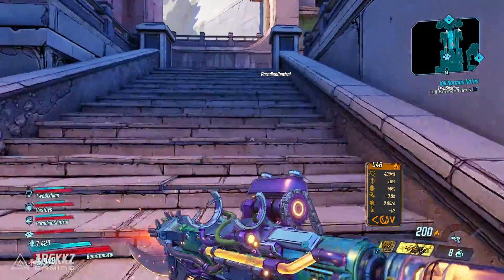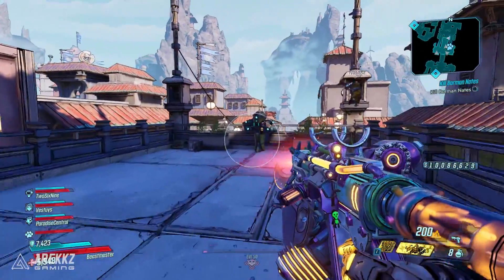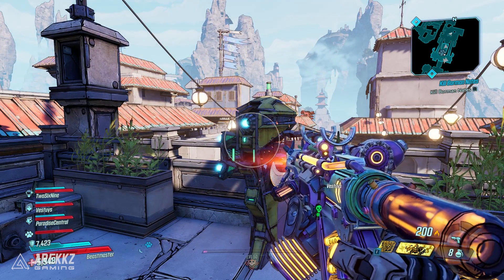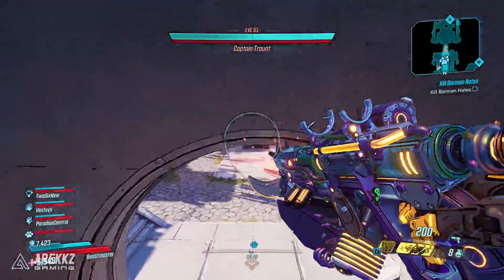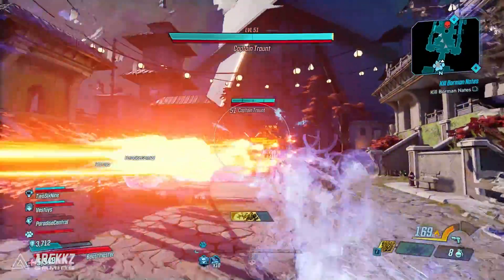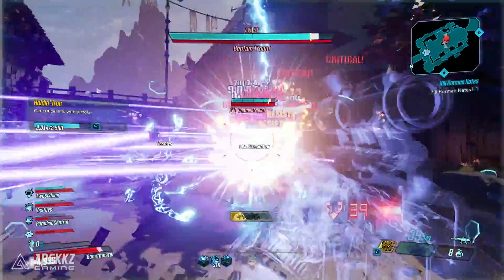Now, if you guys didn't catch our video yesterday on Conference Call — for those of you guys that want to farm bosses — just before you go into a boss battle, there is always a save point or a checkpoint that you'll see just outside. This means that you can go in, kill the boss, grab your loot, and then quit to the main menu. You load back in, and it will load you back into just before the boss. This is how you farm your bosses.